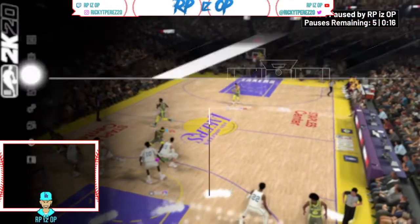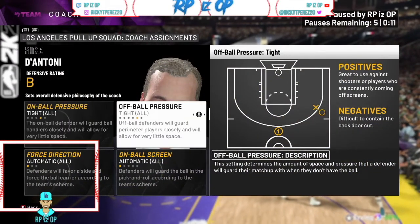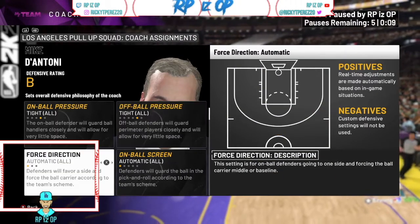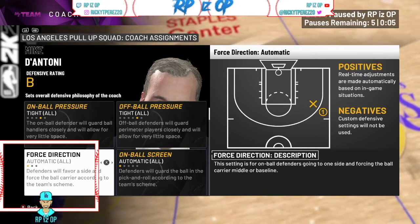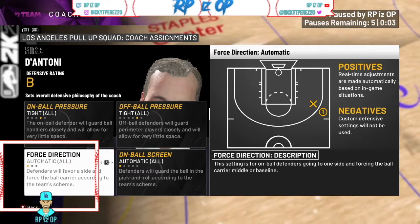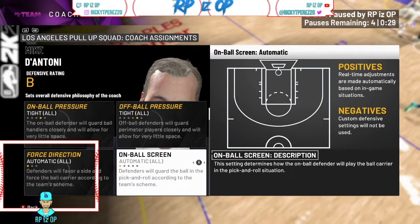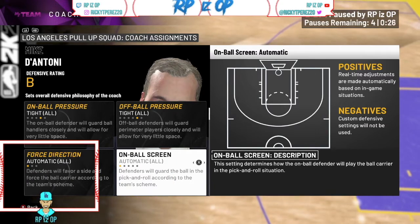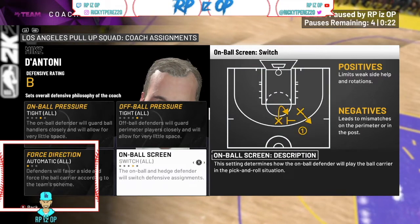For defensive settings, we're going tight all — tight all for on-ball and off-ball. For force directions, do not touch force direction, because in 2K24 for some reason they over-commit on baseline or middle.